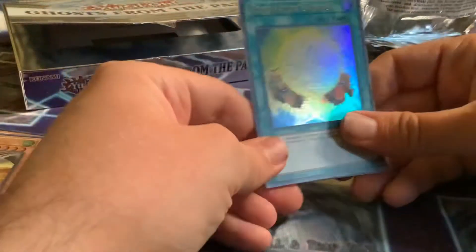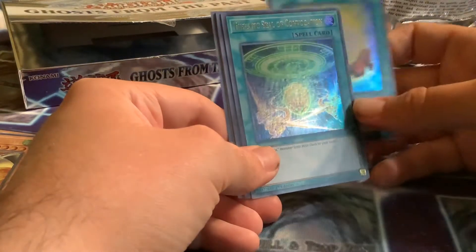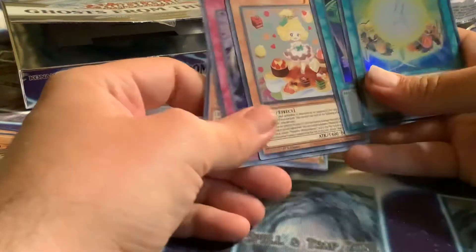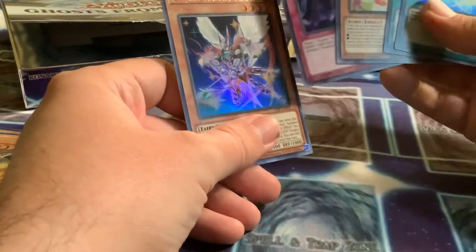Nice artwork, very nice artwork. This is it, the final pack — just one box. We start off with Resonator Engine, Aromaseraphy Seal of Convocation, Maldoche, Petting Cessor — not even sure I'm pronouncing that correctly — Cosmojo, and Starry Night Flamel.